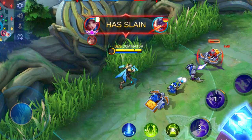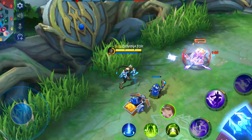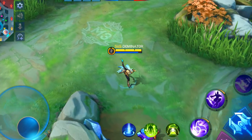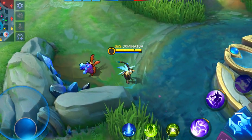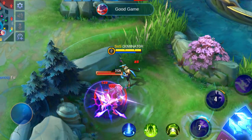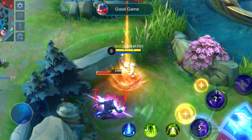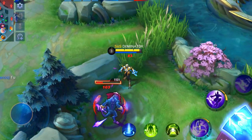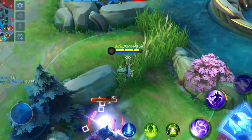Late game is the moment she becomes very dangerous, especially for tanks. Try to avoid playing a tank with very high HP like Hylos and Belerick. Heroes with a shield work well, since this kind of extra HP isn't calculated in her true damage that's based on the max HP. Heroes like Esmeralda, Lolita, Diggie, Johnson and Jawhead are therefore quite effective.